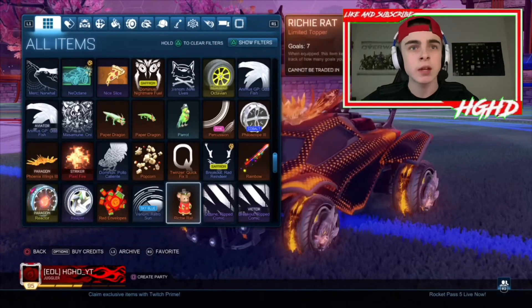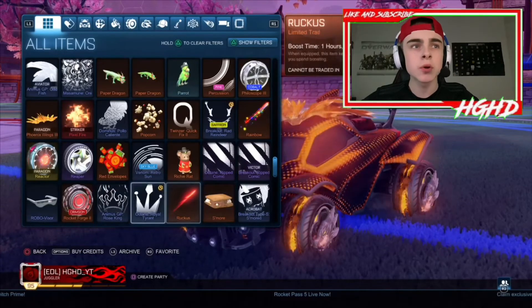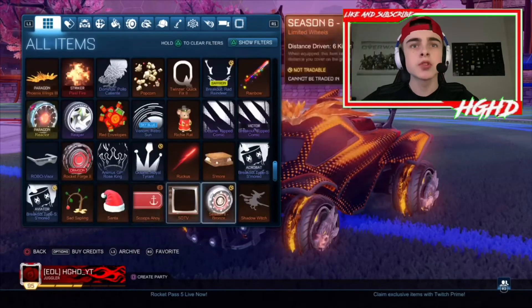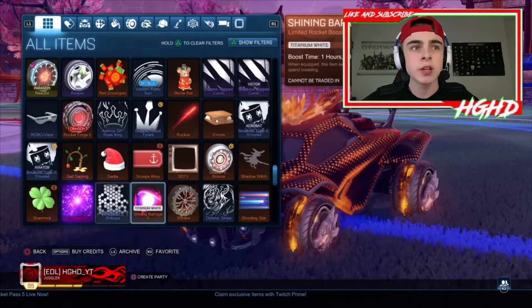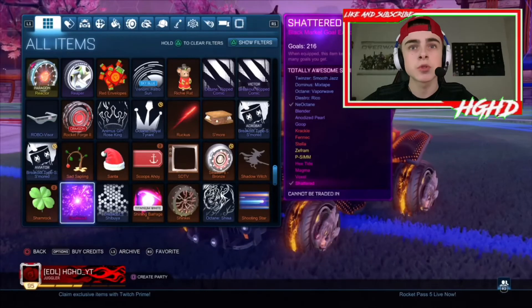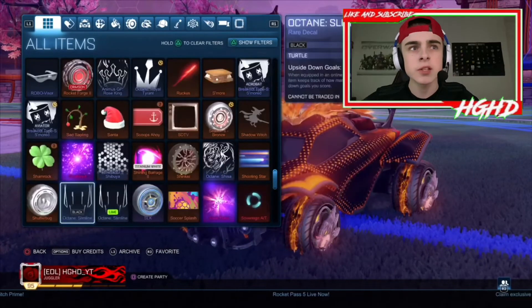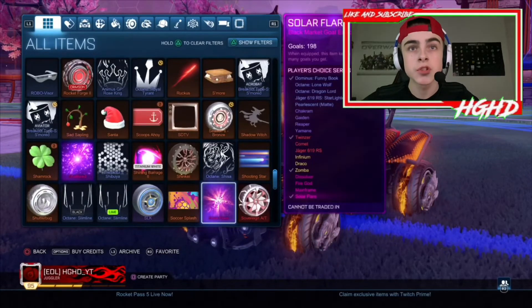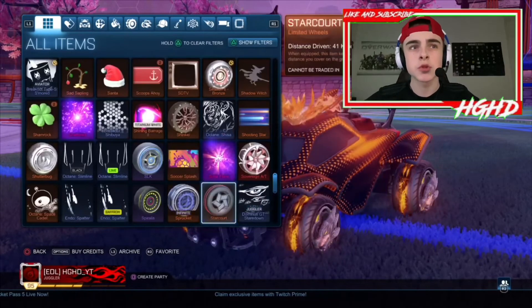I've got some Reactors, Paragons, Red Envelopes again from the Chinese New Year event, Richard the Rat, Rockers, some Rocket Forge items, and a Crimson painted Robovisor. I've got some limited stuff, Titanium White Shining Barrage, and my black market Gold Explosion called Shattered which I bought for around 2000 credits. I've also got a second black market Gold Explosion - Solar Flare. I'd say Shattered is probably better.